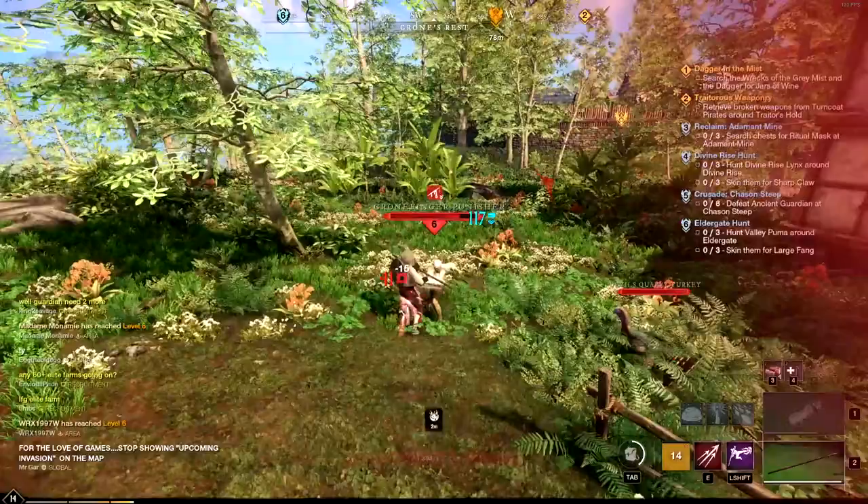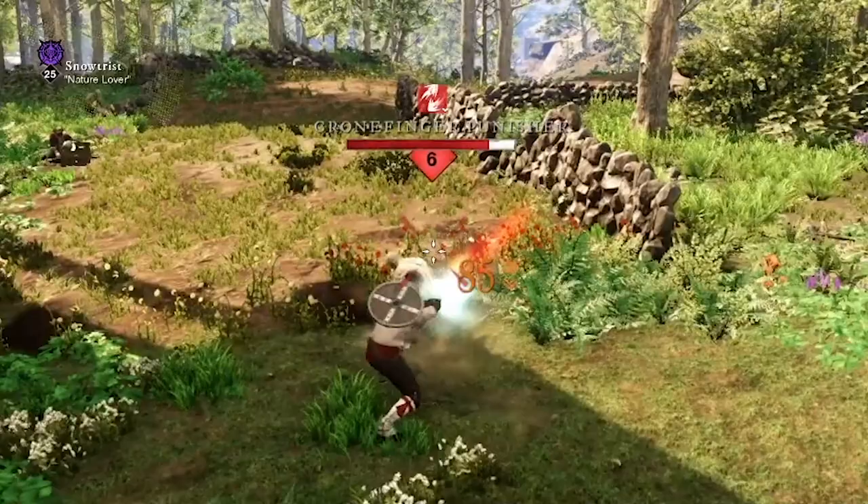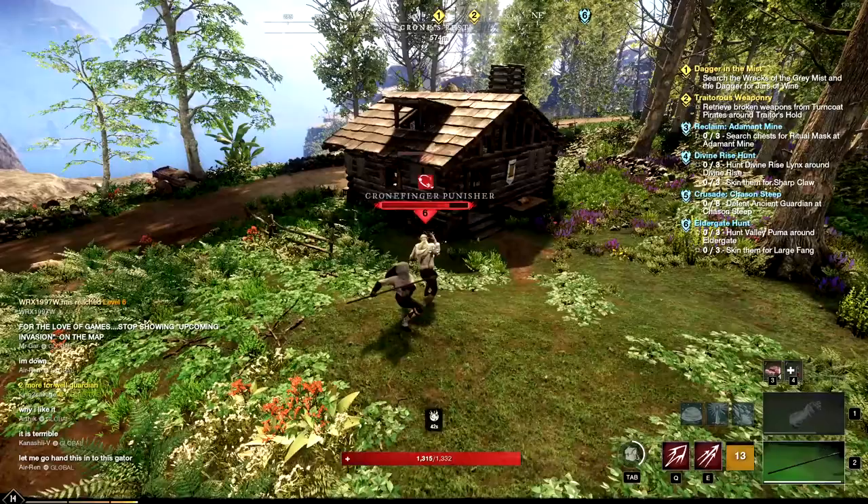Moving on to the Impaler tree, Skewer causes you to jump forward and do big damage, also applying a bleed that does damage over time. Perforate causes you to stab three times quickly — each hit does medium damage and applies Rend, which makes the target absorb less damage. The final ability is Vault Kick — activating this causes you to vault forward on your spear and kick the enemy for medium damage, also stunning them for a second and a half.